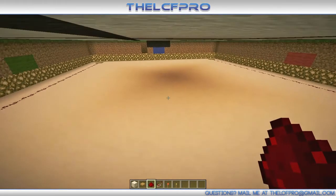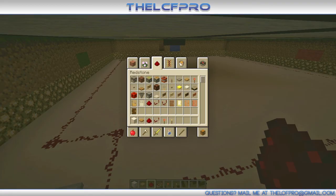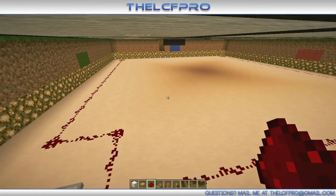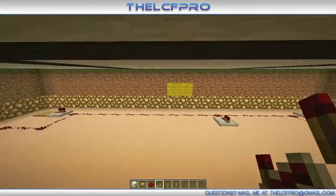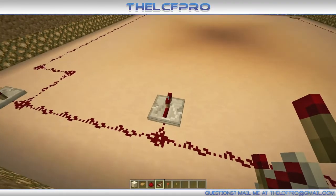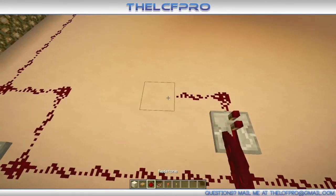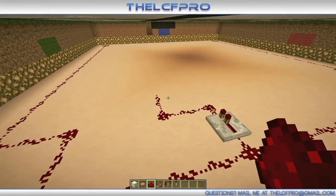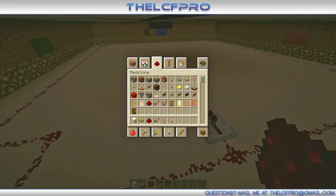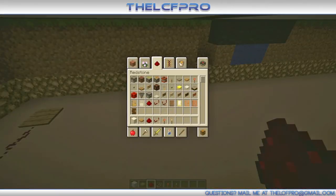Then we make a redstone trail which goes all the way to that button over there. If it's right, it will activate the repeater — there we go, that's nice. Then we go to this little thing over here and do the exact same thing but mirrored: place a repeater over there, three pieces of redstone that way and that way, then go all the way to this button. As you can see it's the same. Then we make these connecting to each other.